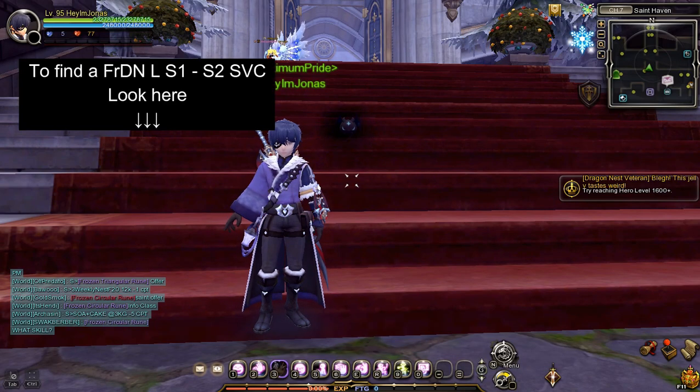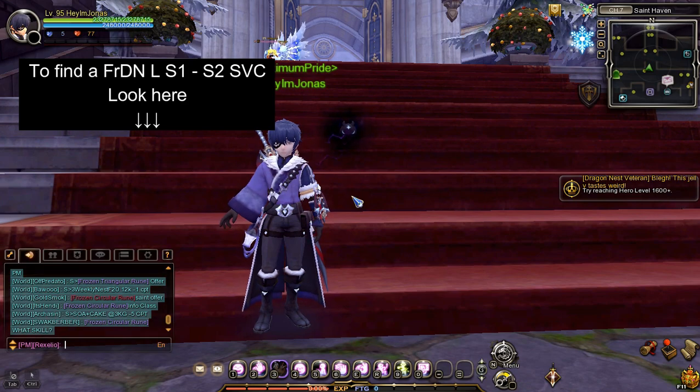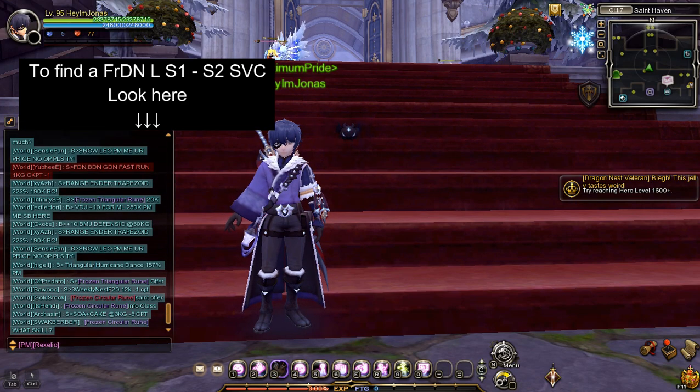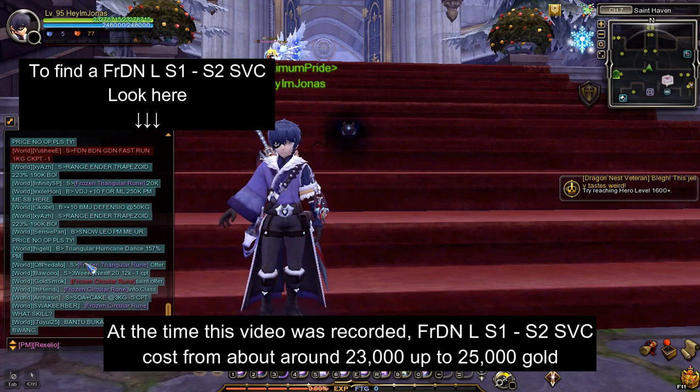To find a service, look on the chat window and look for the keyword FRDNL, S1 to S2 service. Important note: at the time this video was recorded, the frozen dragon nest light stage 1 to stage 2 service costs 25,000 gold.